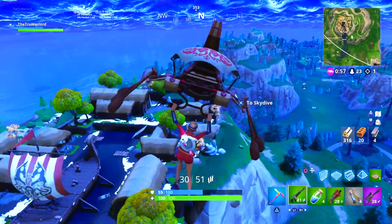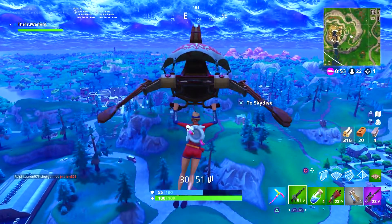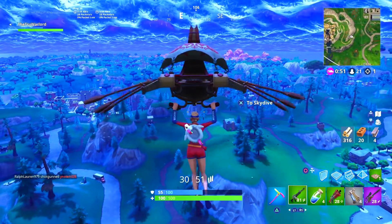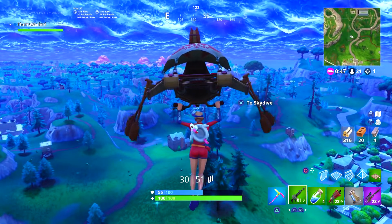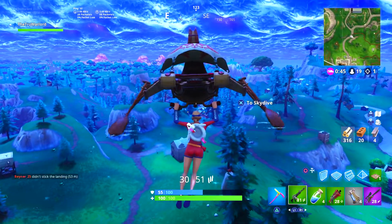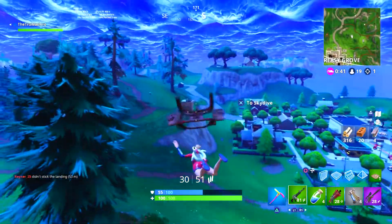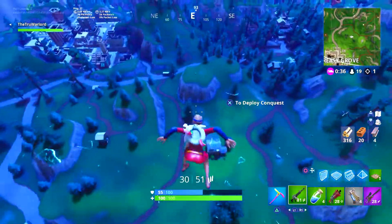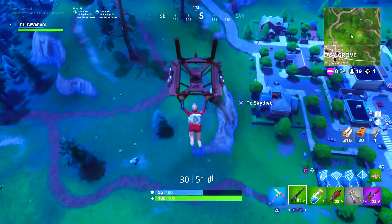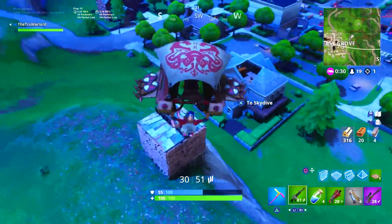Explosive weapon eliminations — three of them — gets you 10 stars. This one will be pretty simple. Go into 50v50 mode, and as soon as you find an RPG, rocket launcher, grenades, or anything explosive, load out with them. Once you get down to that final circle where everyone is fighting, just launch explosives at people, down people, and throw explosives everywhere. It might take more than one game but you'll get it pretty quick.